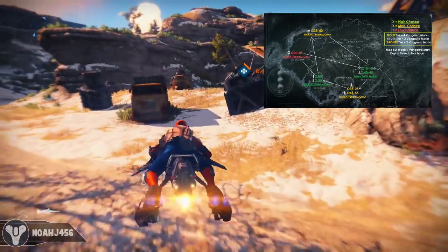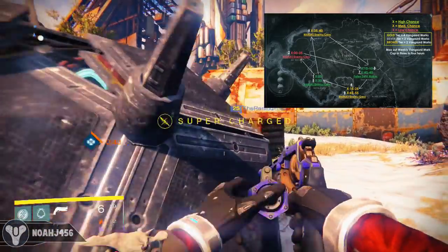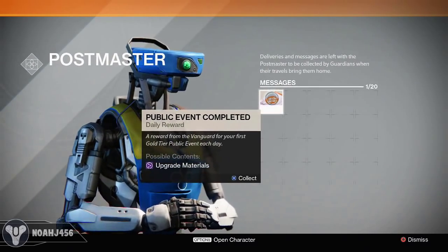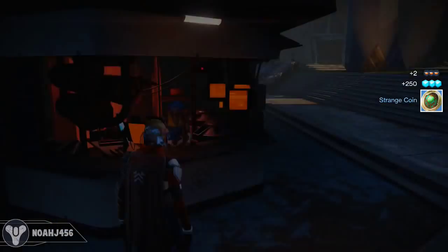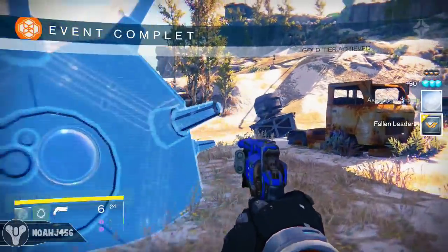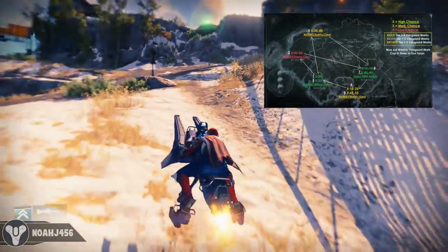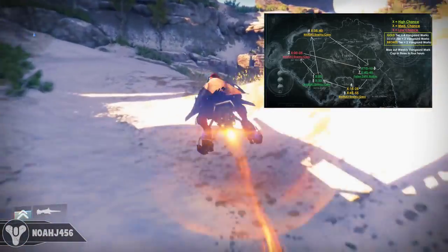You go to Mothyard spot one, complete the public event, and you'll get a couple of things from this. If it's the first one of the day, you'll actually get an ascendant material package from the postmaster. You can do this on every single character, so you can get up to three of these — it's also a great way to level up your other characters and get extra stuff. You'll get the experience needed for leveling your vanguard, and most importantly, you'll get vanguard marks.